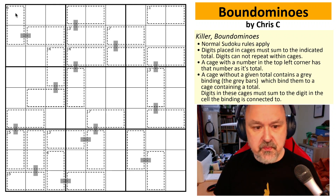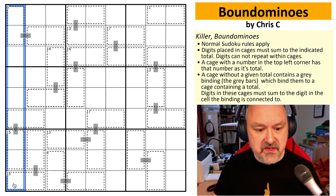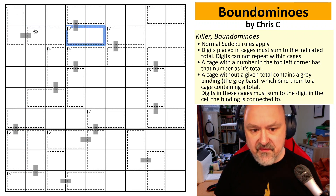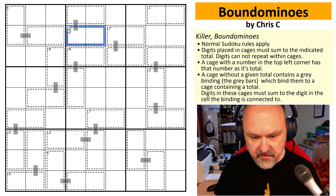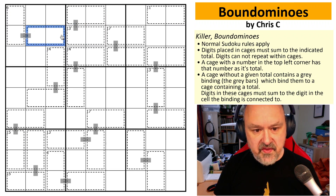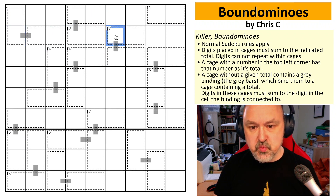Normal Sudoku rules apply: in every box, every row and every column, the digits 1 to 9 must be placed without repetition. Killer cages: digits will sum to the total that the cage needs to have. If a number is given, that will be the total for the cage. If a number is not given, then the total for the cage is going to be the number that is placed in the cell that it is connected to. So for example, in this cage which does not have a total, the total of this cage is going to be whatever is in that cell.